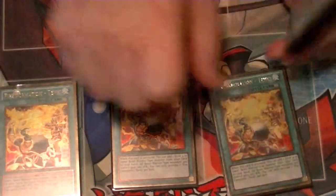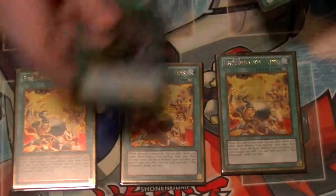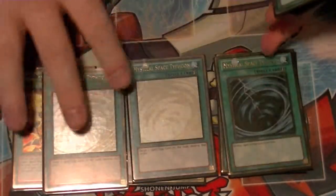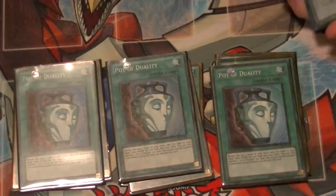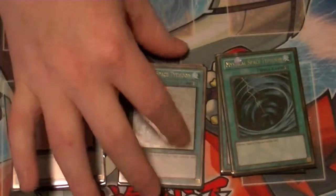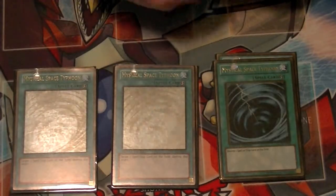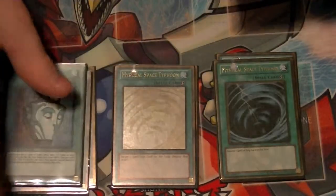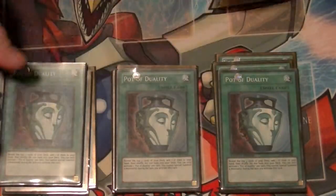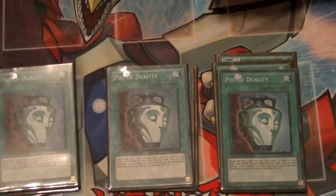For spells, we run three copies of Tinky — this is your searcher for your Beast Warriors. Three copies of MST to get rid of problematic back rows, like Skill Drain, Mind Drain, Soul Drain, Macro, D-Fissure — those types of cards. Then three copies of Duality, because they help you set up with your special summonings and getting to Yamato as quick as possible.